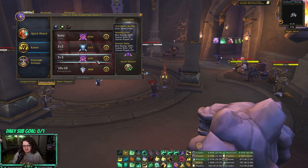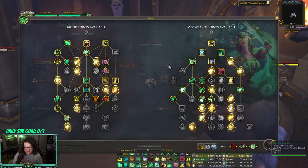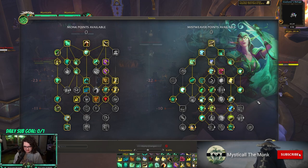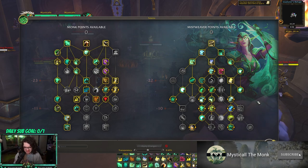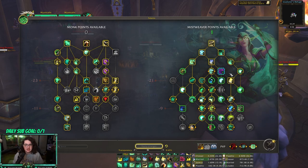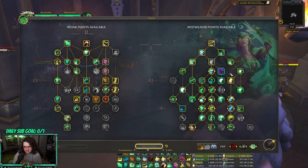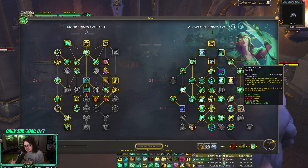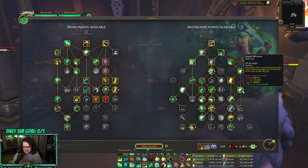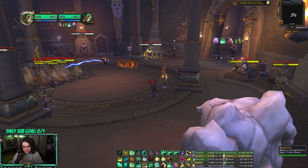I spent most of this week testing threes — I pushed like 300 rating, which is absolutely insane. For normal threes I go verse/mastery, and I think this is probably the best build — there isn't a single point I would move. The only condition where you'd change it is when playing with an affliction warlock: you drop Song of Chi-Ji because you don't want to accidentally dispel their dots. You could go Mending Proliferation, Secret Infusion, Shalun's Gift, or a second point in Rapid Diffusion.